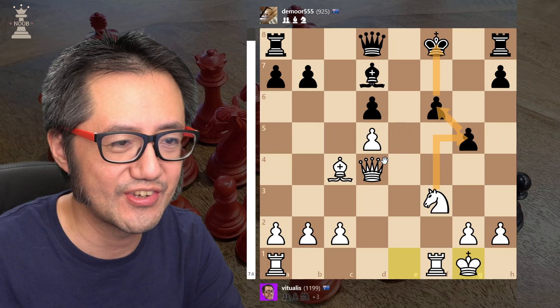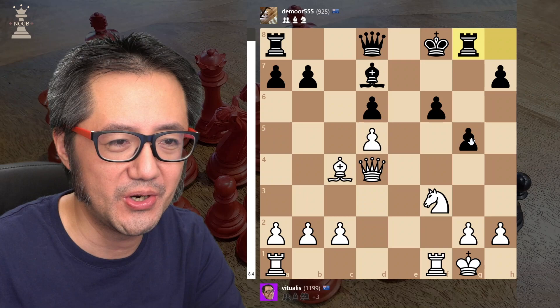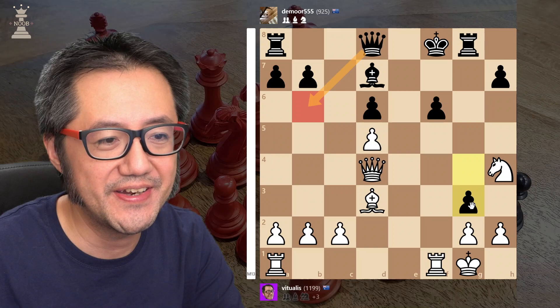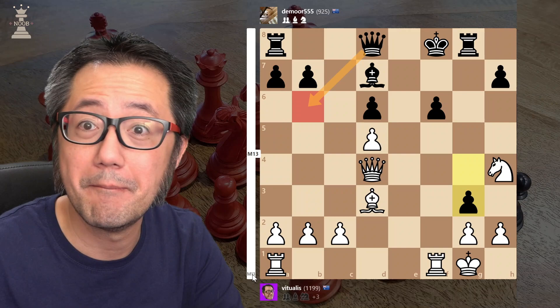They want to potentially defend against that pawn — that's fine. There's a potential attack here. Moving forward, that's okay. I'll just jump my knight out of the way, and fundamentally they're just not fast enough. You can see there's apparently a mate in 13 — it's absolutely devastating now.